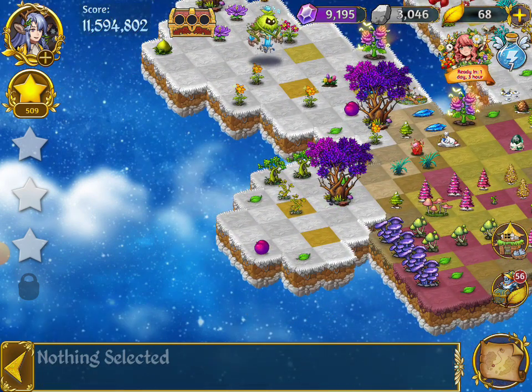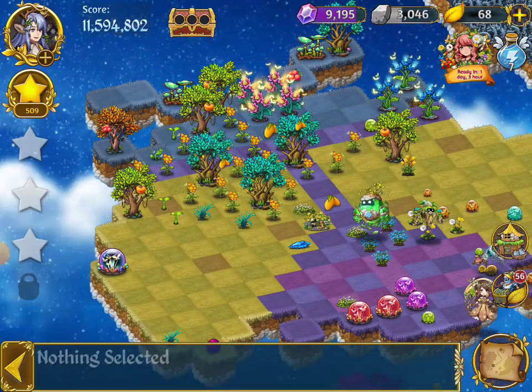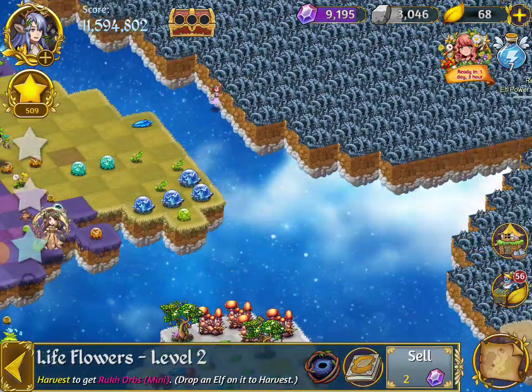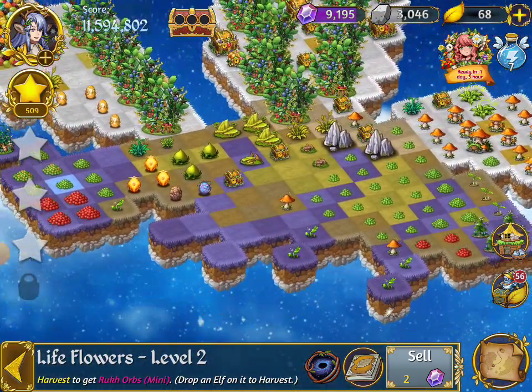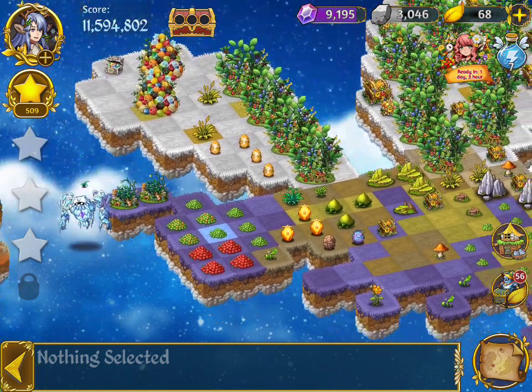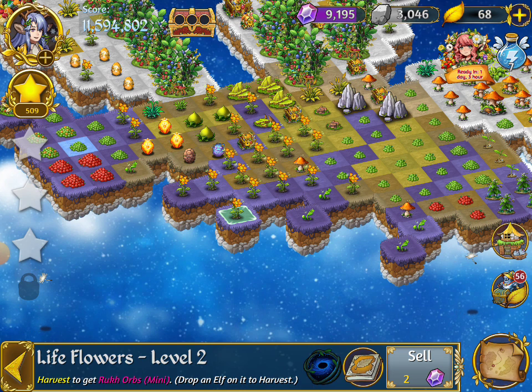I've got fruit and it's scattered everywhere — or I have life flower. So I'm going to take this life flower all the way over here. Counterintuitive, right? Because I don't have any other and I want to merge it. I click on that, I click on the black hole — brings them all there.